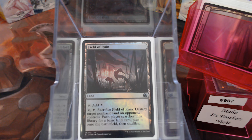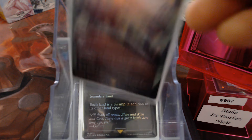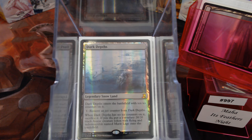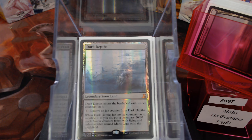Field of Ruin is an anti-Maze of Ith card — that's just why it's there. We have Urborg Tomb of Yawgmoth, we have a Bazookabog, because that matters a lot sometimes. And we have Dark Depths. Yes, we are playing all Snow-Covered Lands — the reason that led me down that path is coming up in a little bit.